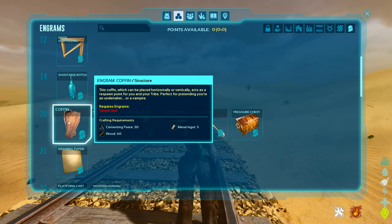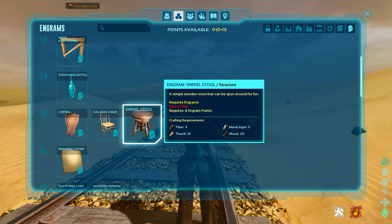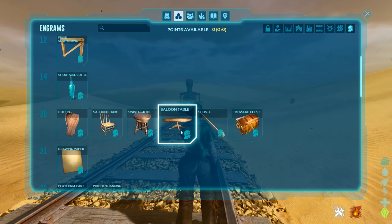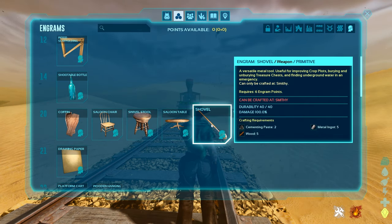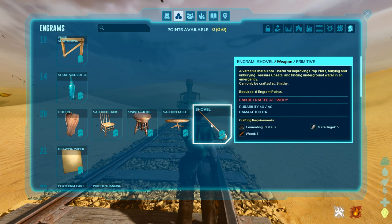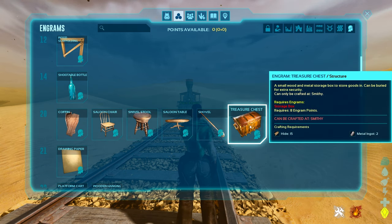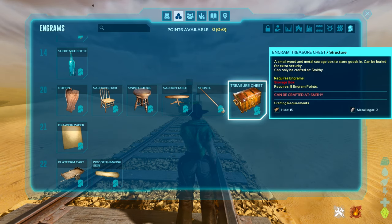The coffin is also just placeable wherever — you can plop it right on the ground. There's a saloon chair that swivels, a stool you can spin around, and a saloon table. Then you get into some of the cooler stuff: the shovel allows you to give a boost to your crop plots, bury treasure, and find underground water in an emergency. There's also an actual treasure chest — a small wooden storage box that can be buried for extra security.